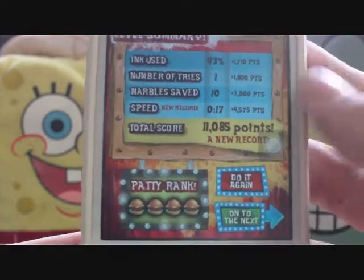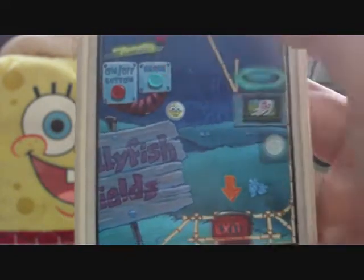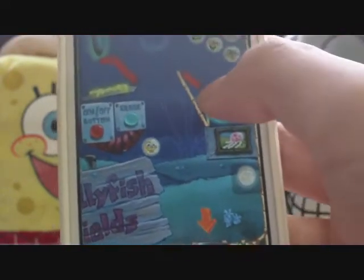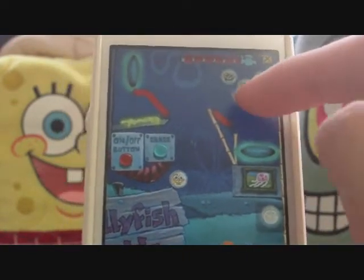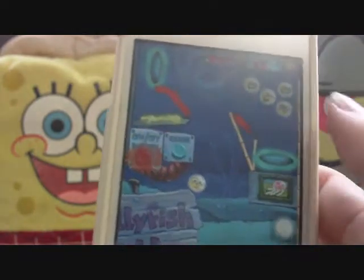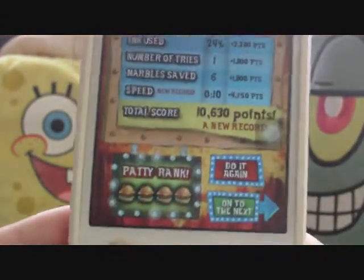Four patties! Now this level introduces portals. It goes through the portals — you might want to put a slide there just in case, because sometimes marbles can get trapped. Those two will go directly in — it's pretty easy to get them in. Last one — four patties!